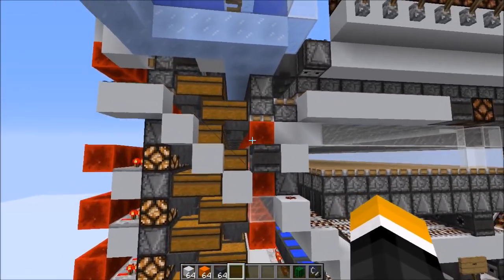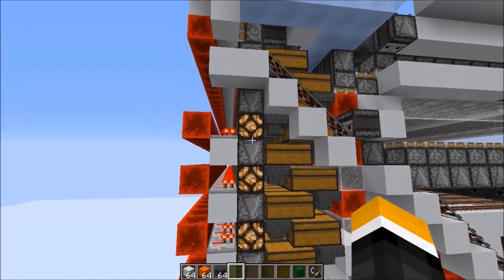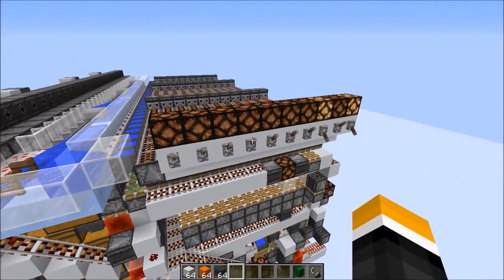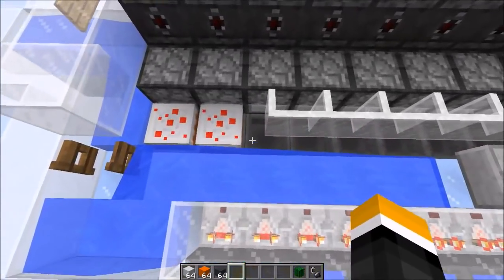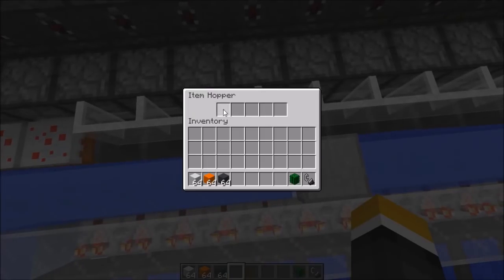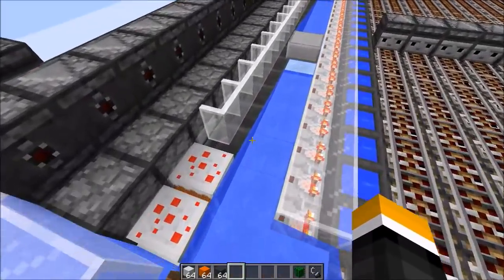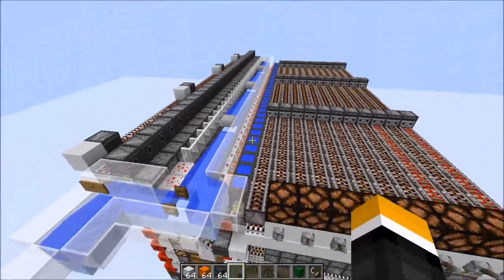The cool thing about this storage is every single hopper here is locked — these ones have redstone blocks next to them, these ones have lit redstone lamps next to them, and so on. There's no hopper that's active in here. And another really neat thing is because we're using binary coding instead of regular sorters, the sorters over here are completely locked and don't contain any items — they're just binary coded. Because of that we can easily sort shulker boxes; you don't need some complicated shulker box sorter. Whichever hopper corresponds to the binary code will simply get deactivated.